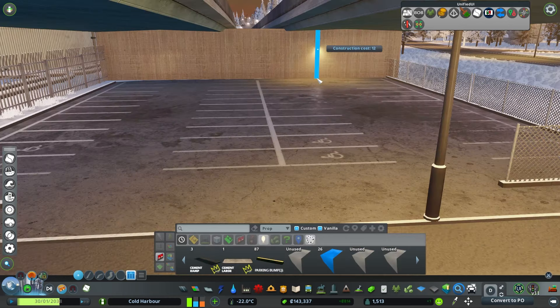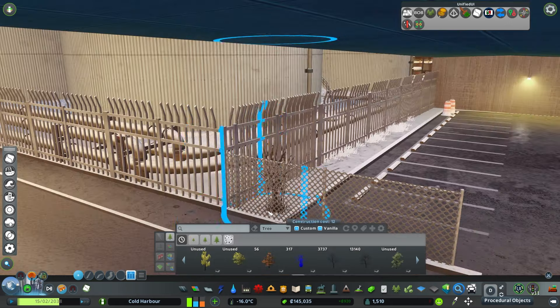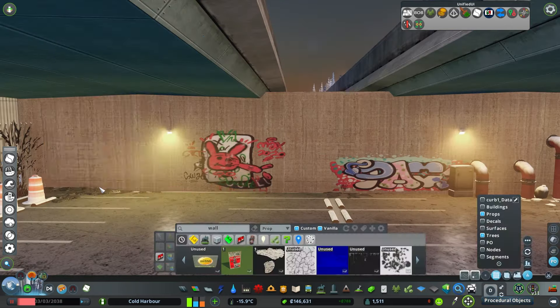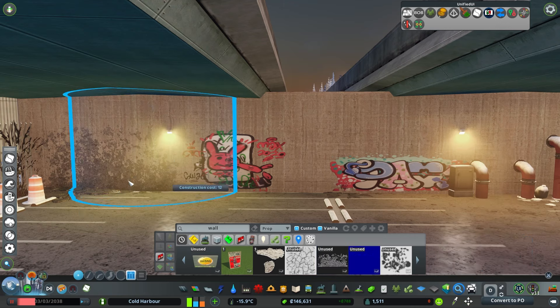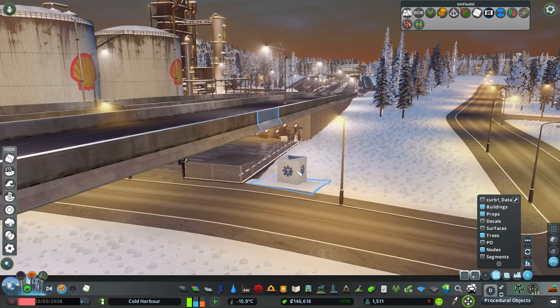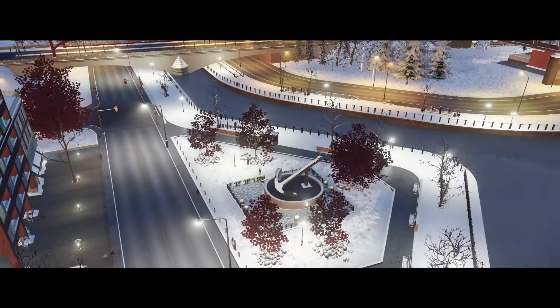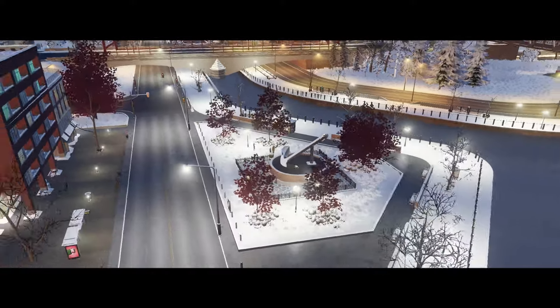Right underneath that underpass, outside of our industrial area with the refinery and shell tanks, we need some parking for those workers — I don't know where they've been parking, maybe walking to work. They finally have a little custom parking lot right here under the highway. We'll cover up our death care block with just a little outbuilding. We're not done, but that park is definitely looking like it.